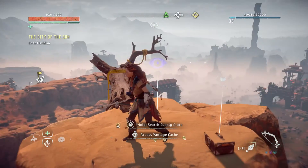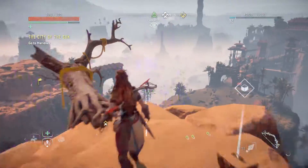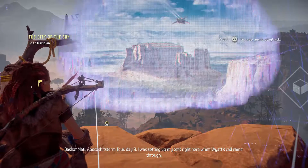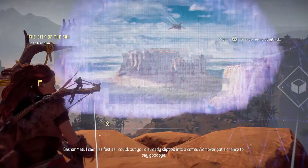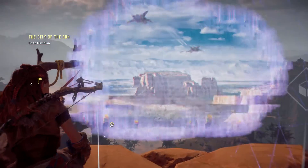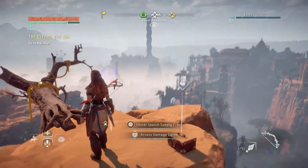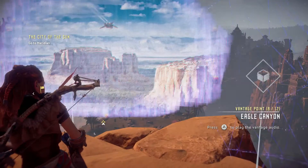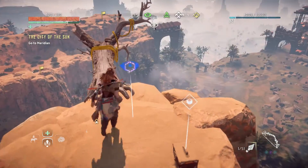I decided to start right here because I'm about to continue on with the main story and show you what these vantage points look like, because I don't think I've done any of them on camera. That's basically what these things are — they're told by that person who's narrating, and it basically gives you a glimpse into what things looked like in the past. And obviously these cities weren't here because these are things created by the Karja.